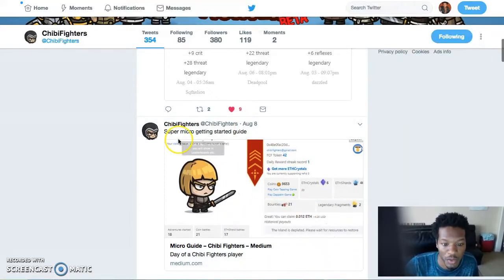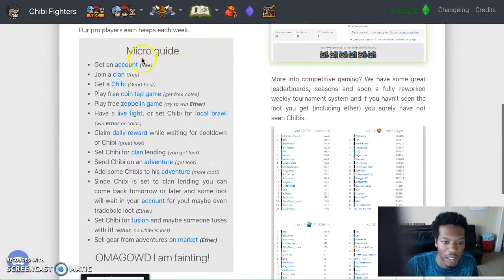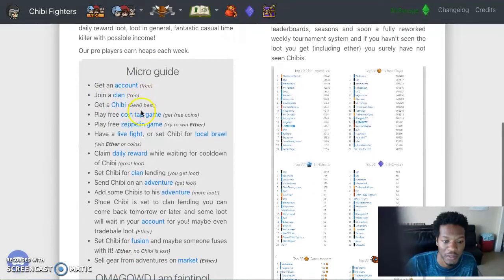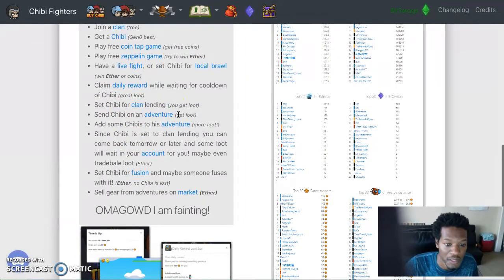There's a super micro getting-started guide on the home page. Get an account — free. Join the clan — free. Get a Chibi — Gen Zero is the best. Play the coin game, play the Zeppelin game, you can win Ether. Get your local brawls daily rewards. You can lend out your Chibis via Chibi Clan lending and get loot. Add Chibis to adventures for more loot.